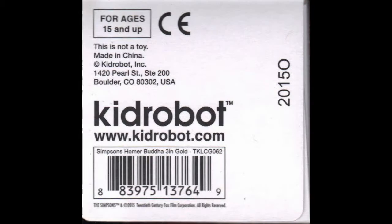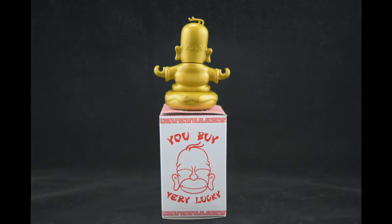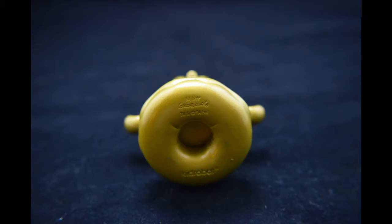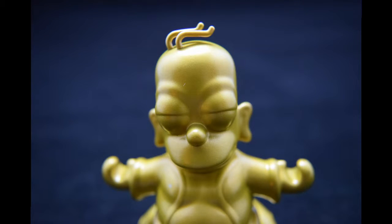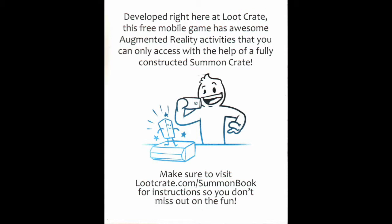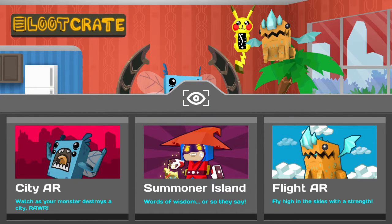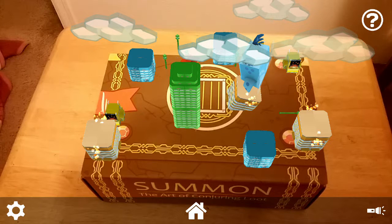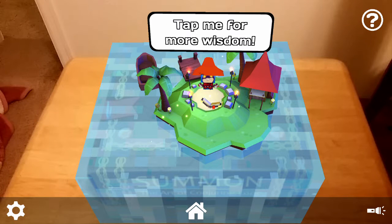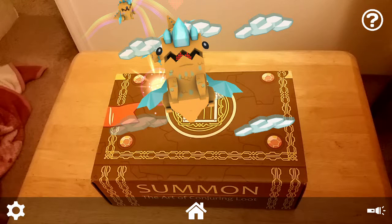Homer Simpson Golden Buddha by Kidrobot. Your path to enlightenment can be found in a Loot Crate — tap into your inner spirit with Springfield's celebrated Golden Guru of Gluttony. Master Summoner from Loot Crate Labs — developed at Loot Crate, this free mobile game has awesome augmented reality activities that you can only access with the help of a fully constructed Summon Crate. Make sure to visit lootcrate.com/summon-book for instructions so you don't miss out on the fun.